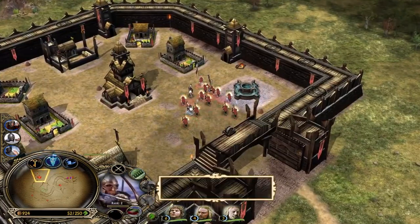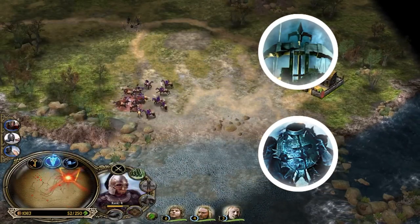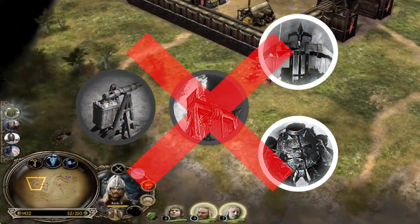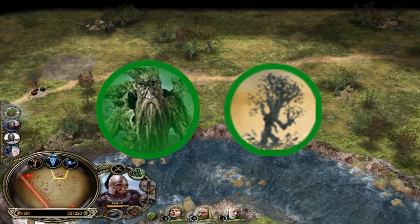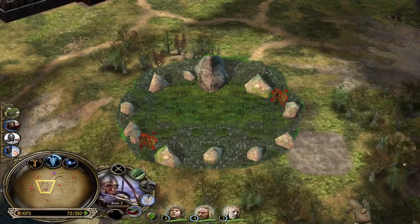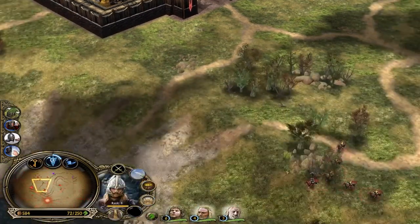The other weakness of the Rohan faction is the lack of powerful siege weapons. While Isengard can recruit ballistas and explosive mines, Mordor the catapult from the siege works, and Gondor the trebuchet from the workshop, all Rohan can do to siege is recruit Ents, which are not weak by any means. But to recruit Ents, the player has to invest 5,000 resources for the Ent Moot, and Ents are very vulnerable versus fire, which makes them quite squishy versus other siege weapons like trebuchets and catapults.